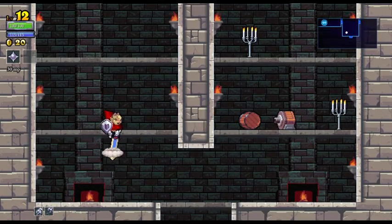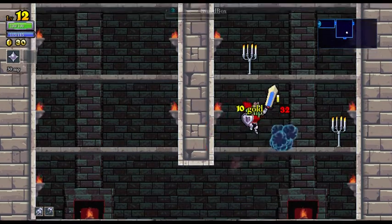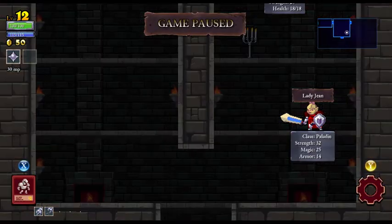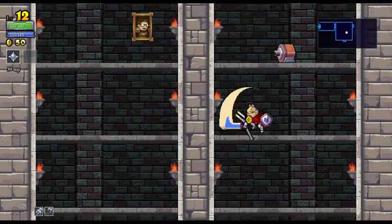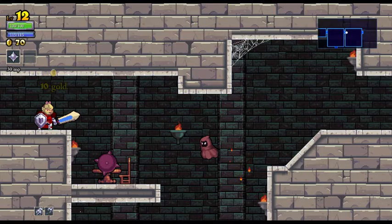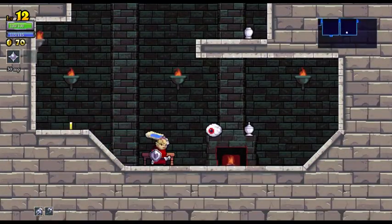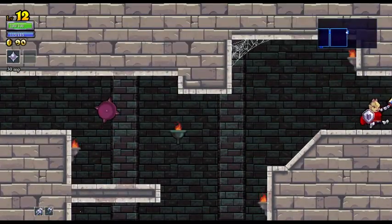You can press down and attack to do this knife thing, if you haven't already picked up on that by watching me do it multiple times. There's a setting - we'll press Y for settings. That's enable quick drop. It allows you to drop down ledges and down attack in the air by pressing down. I highly recommend, if you play this game, that that's the first thing you enable. Because it makes the game so much more fun. You feel like you're inferior if you can't do that, and it kind of sucks. So I really enjoy that feature.